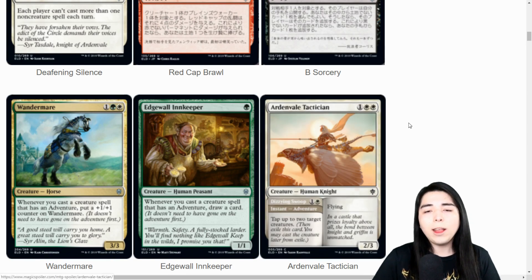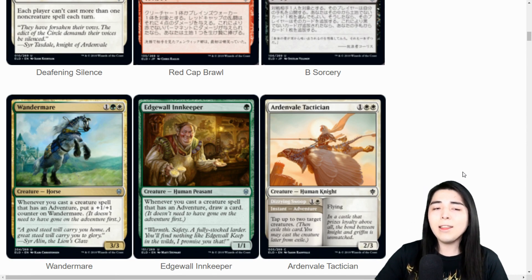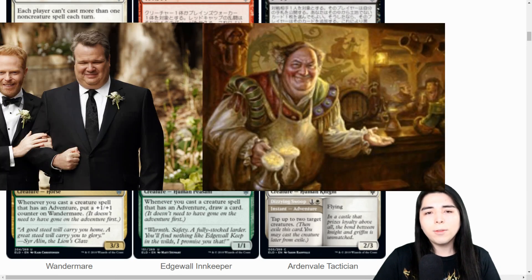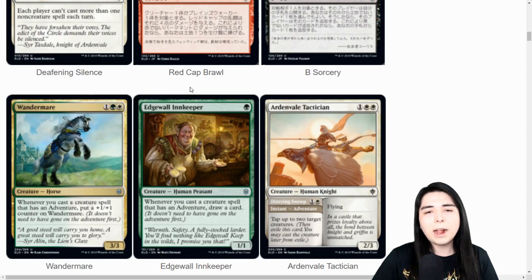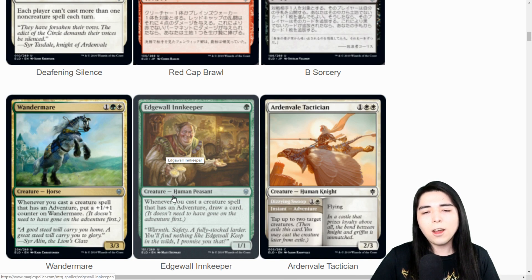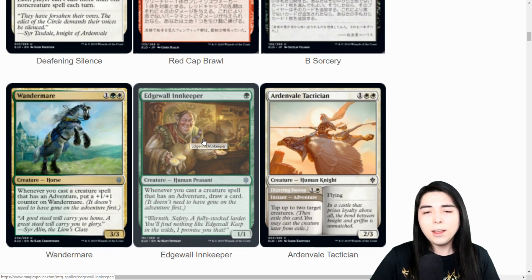Edgewall Innkeeper: one mana one-one. Whenever you cast a creature spell that has adventure, draw a card. I think that's way better than the three-mana Wander Mare. The one-mana dude is way better - drawing a card for casting an adventure is way better than putting a counter. Still, I don't believe an adventure deck will be a thing so far, but we have to wait and see if we get any more good green-white adventure cards.